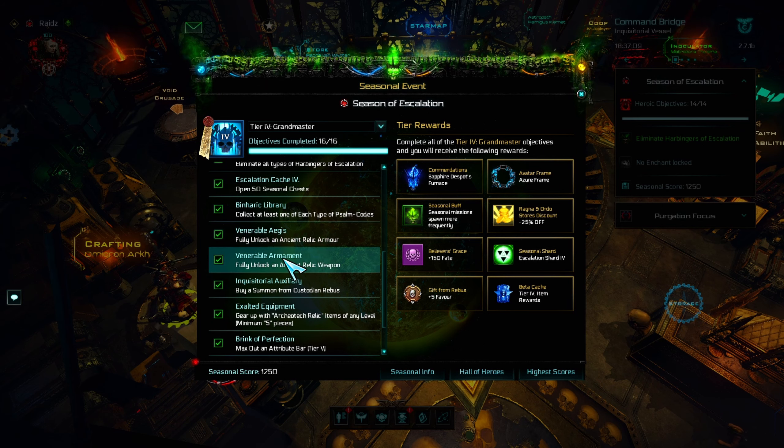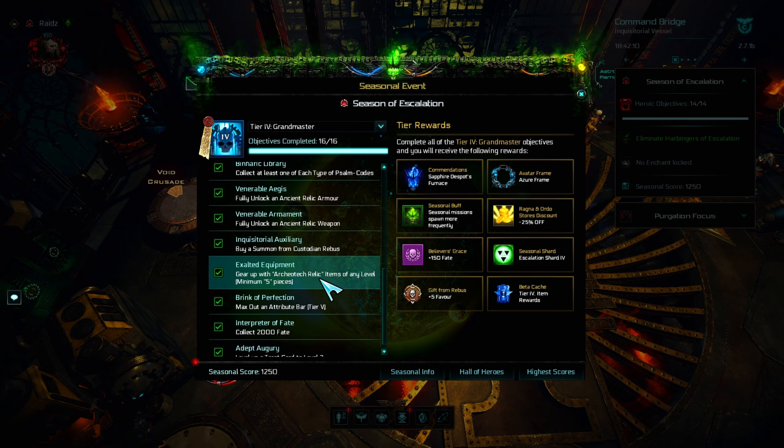To buy the summon from the Custodian, you have to go into his shop and go here. You can buy one summon for one favor.